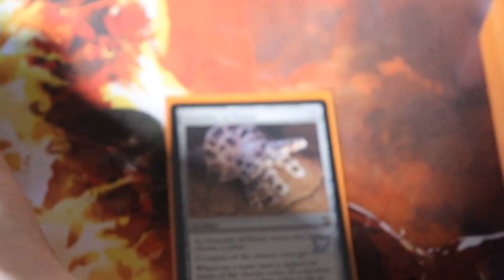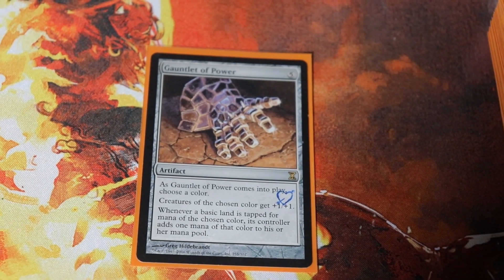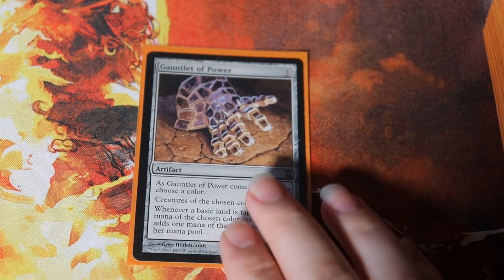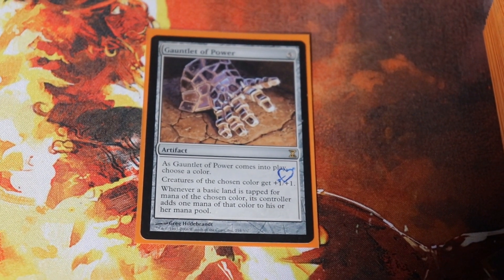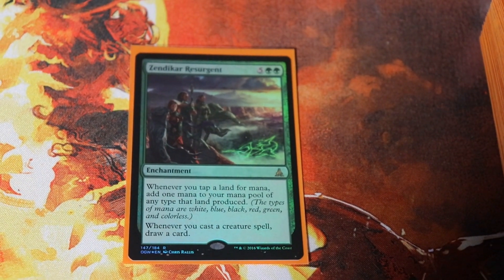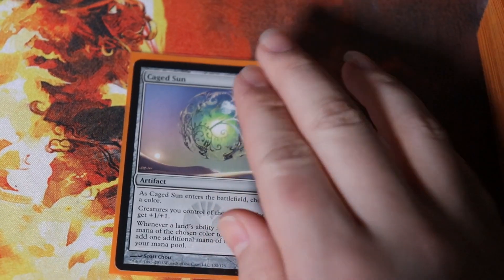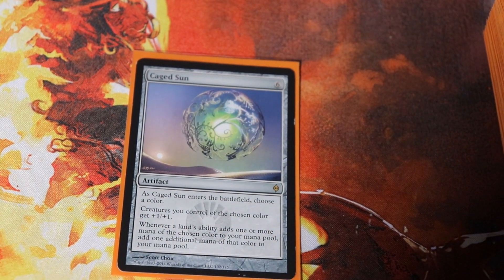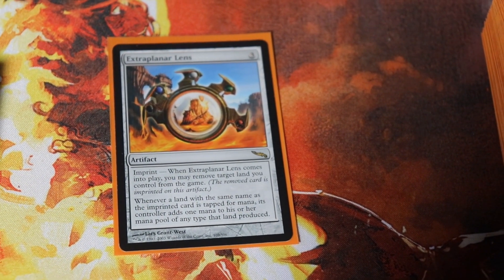Now onto the mana doublers. Gauntlet of Power — when it enters you name a color and lands of the chosen basic type tap for an additional mana. We want to ramp lands like crazy and then make them tap for multiple so we have just a million mana. Zendikar Resurgent doubles our mana as well. Caged Sun — we name a color and our mana of that color is doubled. Extraplanar Lens — we exile a Forest when it enters but our mana is doubled for just three mana, which is pretty crazy.